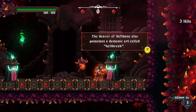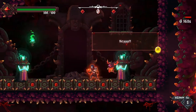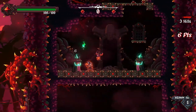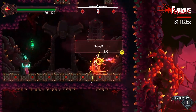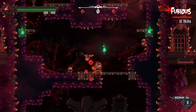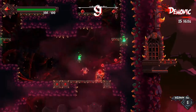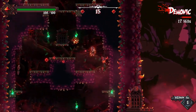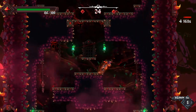We knocked down some doors. The Bearer of Hellbane also possesses a demonic... There's a killing move. Wait, are these good guys or bad guys? I don't think I'm actually supposed to kill them. This is going to take some getting used to because with these games I'm so used to going left and right. Now it's up or down. It feels super smooth, especially the jumping.